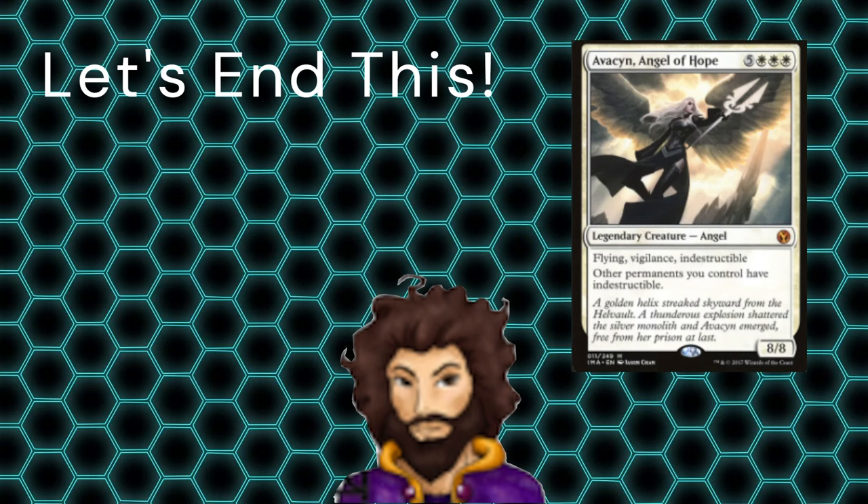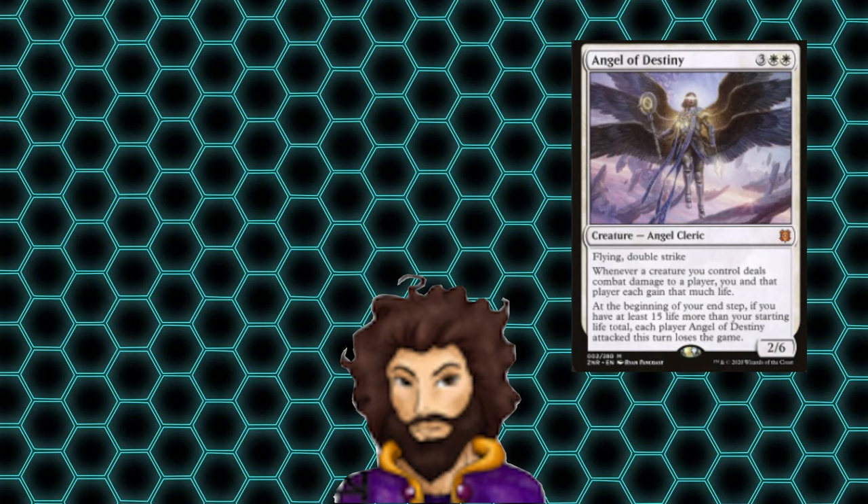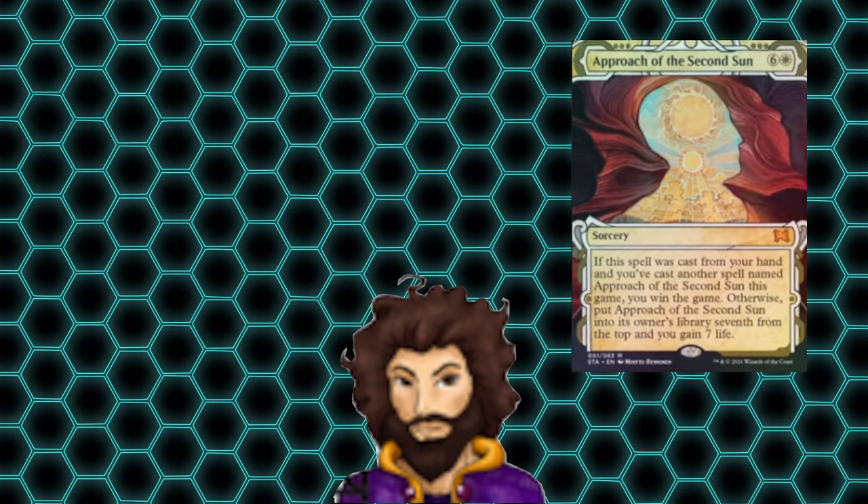Last up, we have some alternate win cons. Starting off, we have the Angel of Destiny — a flying double striker. Whenever any of our creatures deal combat damage to a player, we and that player gain that much life. This basically negates the damage our opponents take, but we're really here for the life gain ourselves, and more importantly, once our life is at least 15 higher than our starting total — which will happen pretty quick — we didn't even have to connect with Angel of Destiny specifically; we just had to attack. They will just lose. Our other alternate win con is Approach of the Second Sun. Both of these put the game on a clock — Angel of Destiny being a little quicker, taking roughly three turns of connecting to win. Approach of the Second Sun could theoretically be done in two or three turns, depending on how much card draw we have on hand.